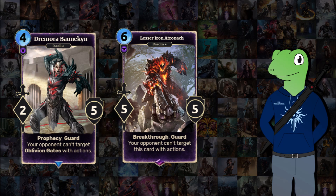That is a 2-5 Prophecy Guard, which has the ability: your opponent can't target Oblivion Gates with actions. So this is basically your defender of the gates, in a different way to make you think yeah, I want Endurance in my Invade deck. Then there's the 6-cost Lesser Iron Atronach, a 5-5 Breakthrough Guard. Your opponent cannot target this card with actions, so it makes a great physical creature guard for your Oblivion Gates so they don't just siege it and destroy it completely.